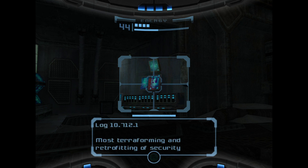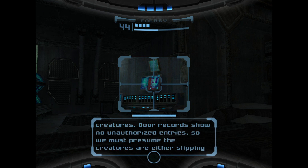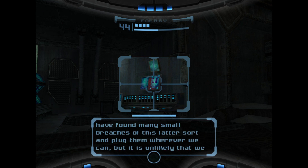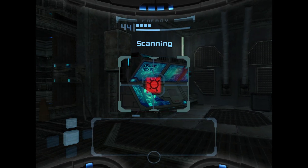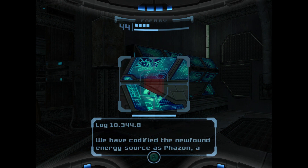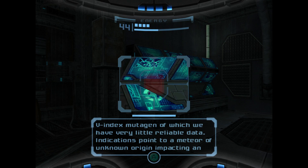There's a Phazon phase one log. This one's about terraforming and retrofitting areas. They're changing the local areas to suit their needs, and creature infestations are getting in - not through doors but through tunnels. They're trying to deal with that, plugging tunnels when they can, but it's unlikely they can ever achieve extermination. Another log here is about Phazon phase one as a new found energy source - they've got very little reliable data on it.